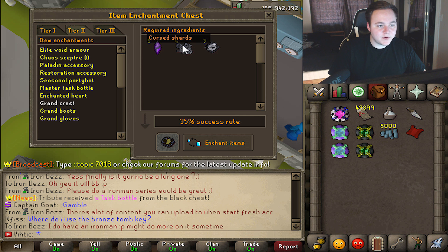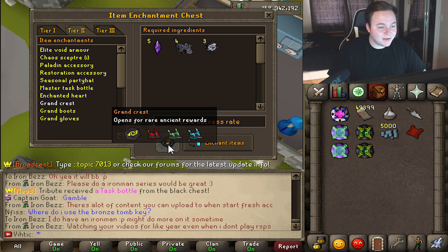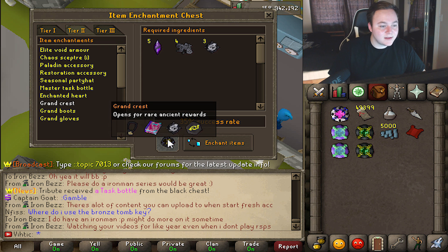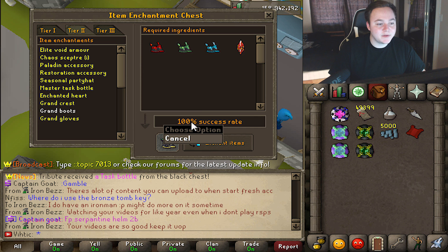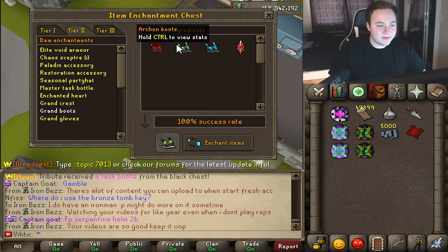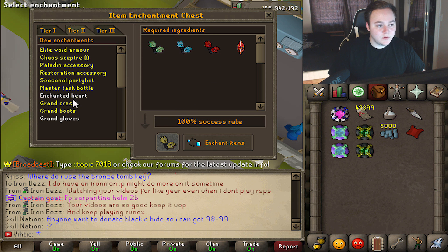You get a couple of these different resourced items and you can actually trade them in for a chance of getting the Grand Crest. This thing contains a lot of useful stuff — also the boots that you need to make the Grand Boots. This one's a 100% success rate, which I like. Because if you're going to be sacrificing these, they're quite expensive and you definitely don't want to lose them. There are also Grand Gloves — you get all of these from the Grand Crest. We were opening a few of those on yesterday's video.